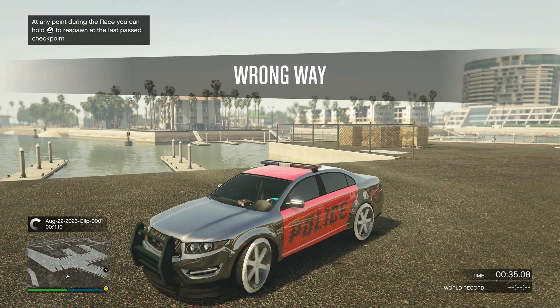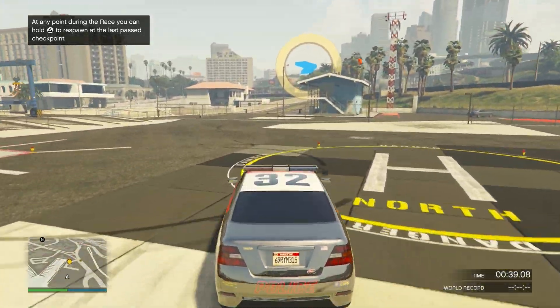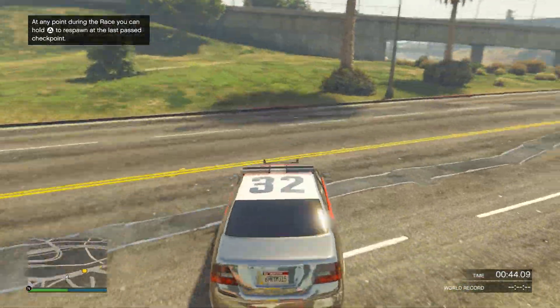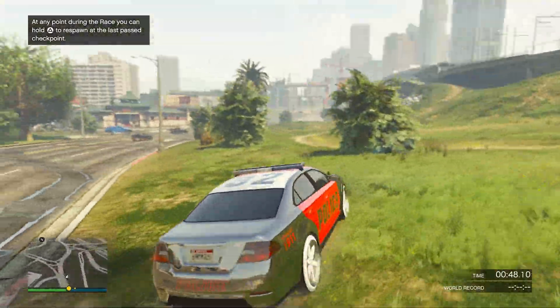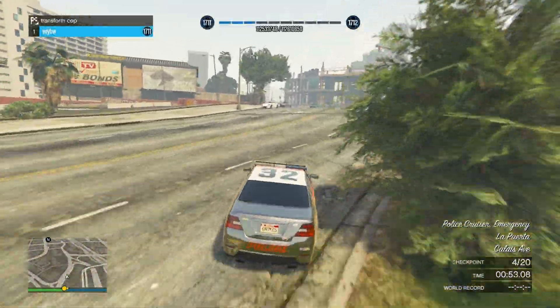The only downside — and you probably know this since the method has been out a long time — is that you can't actually save it. You can drive it around, and if you set the race type to GTA you can actually get out of the car and walk around.